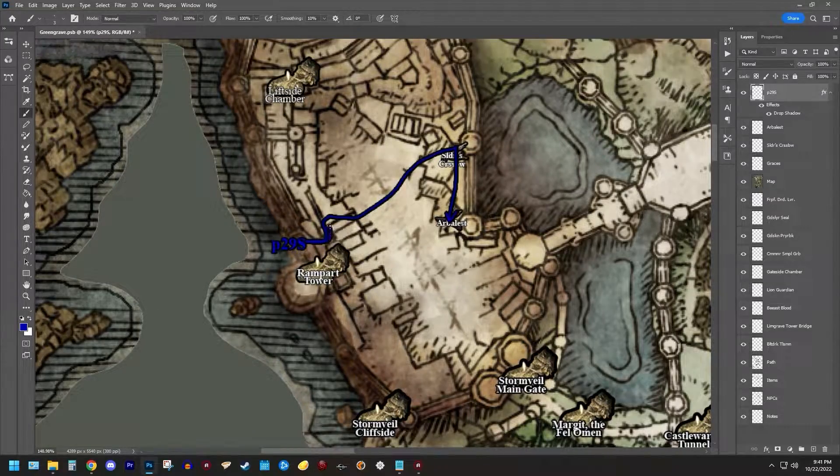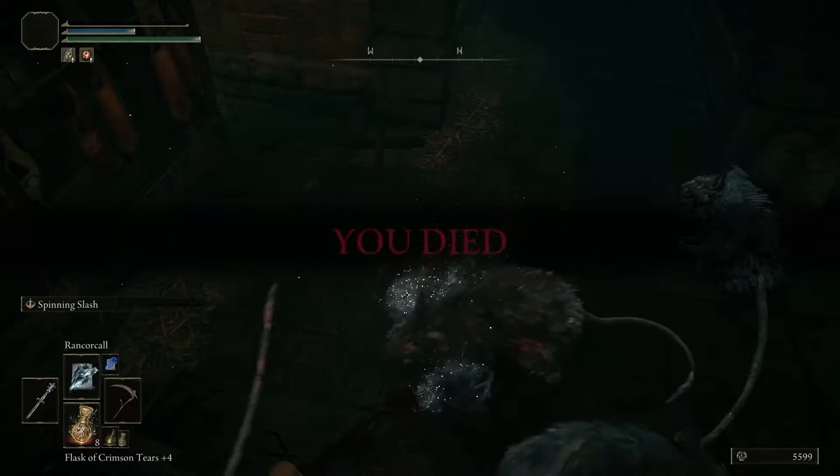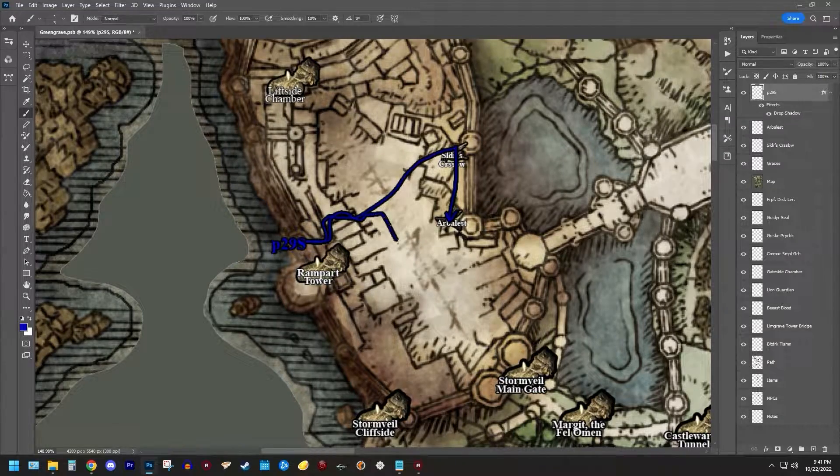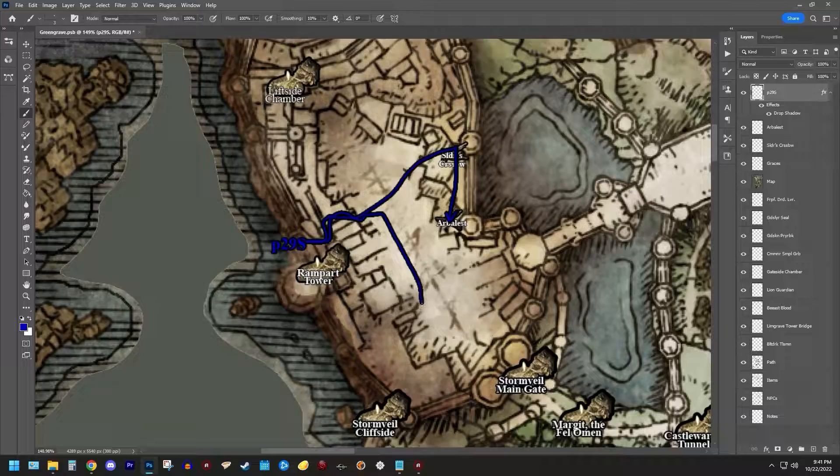After that, we went into the Larder, which had a horrible rat infestation. But we managed to get them cleared out after some effort, and picked up the fireproof dried liver, then opened the next imp statue door, which led to the Godslayer Seal and the Godskin Prayer Book.